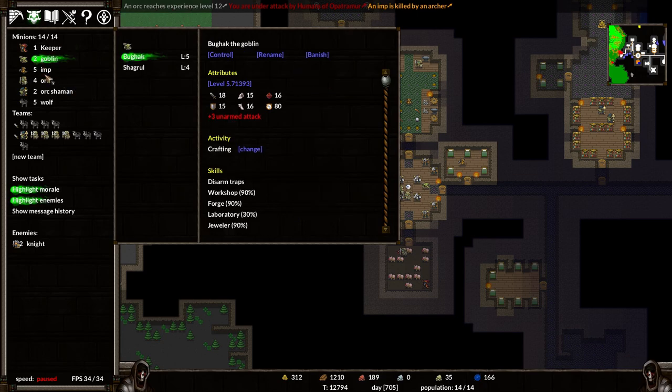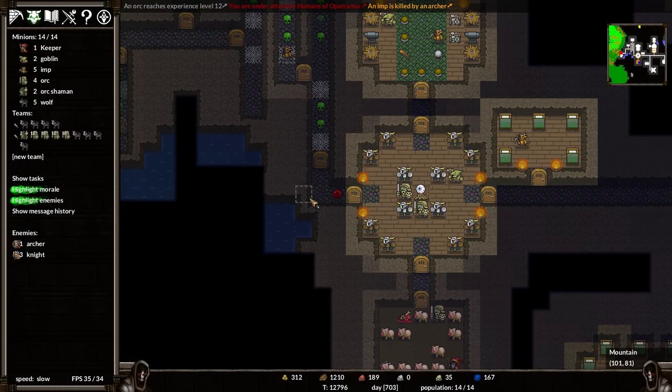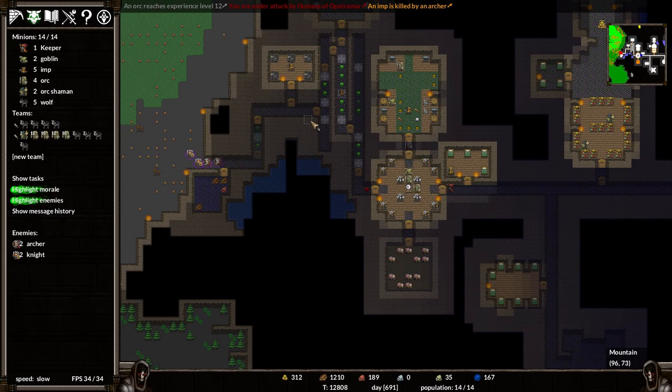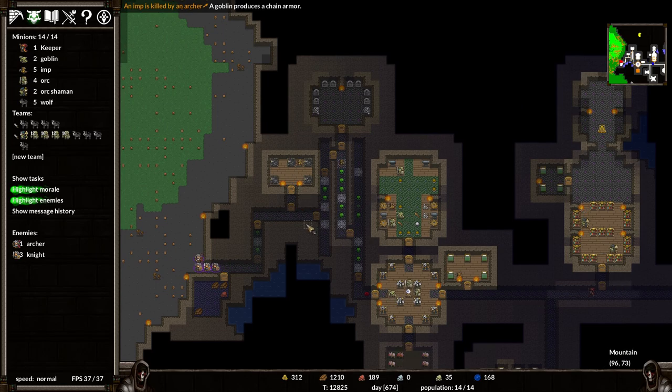Keeper, for the time being you're back on studying - go study. Do your best. We can't see what's happening, but I'm hoping they're getting very badly hurt. It's a war of attrition right now. Another imp was killed by an archer. I can lock these doors as well. I'm going to let them work their way through because they're getting heavily poisoned - they're having to wait for the poison to dissipate. As they get deeper, the poison will dissipate slower.